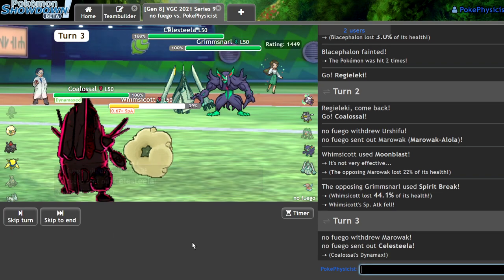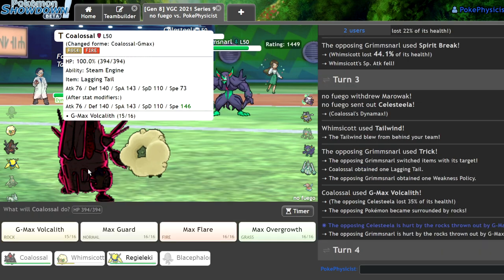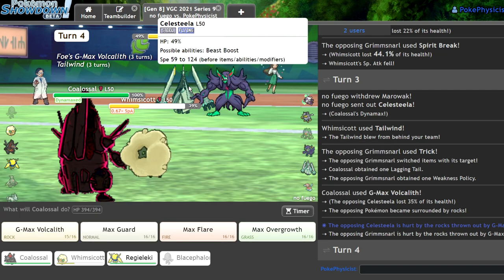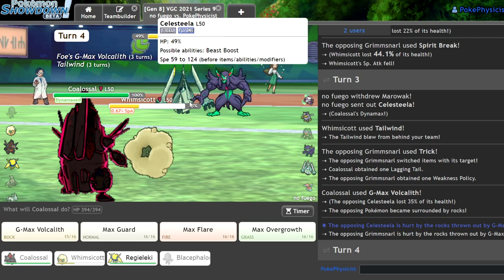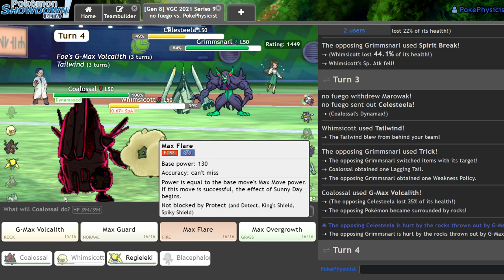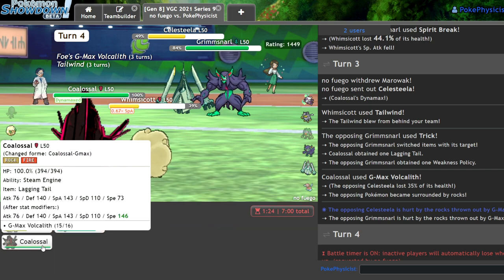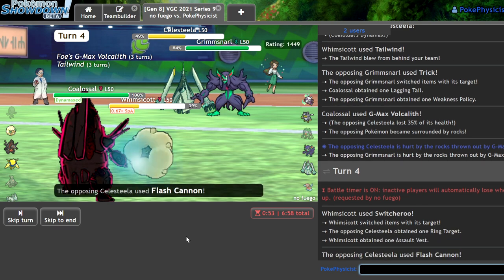Lagging Tail — okay, I'm actually just going to Switcheroo and take that away from myself. I'd rather have Lagging Tail Whimsicott. Ring Target — what do I lose an immunity to? Like nothing. What I could do here is predict them to Protect the Celesteela. What item does Celesteela have? I bet it has Power Herb. Let me go ahead and just Max Flare — actually no, I'm not really scared of it. I'm going to go ahead and Max Flare the Grimmsnarl and try to Switcheroo myself, or even just the Celesteela — because they might go for Meteor Beam. Assault Vest — that's fine.